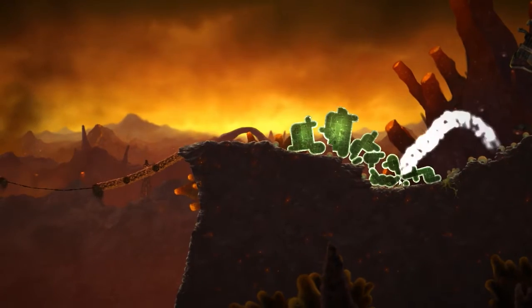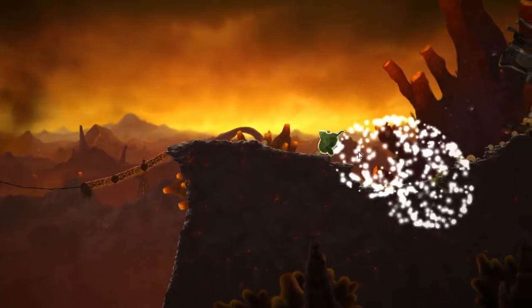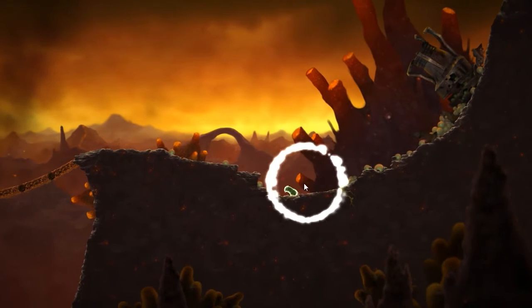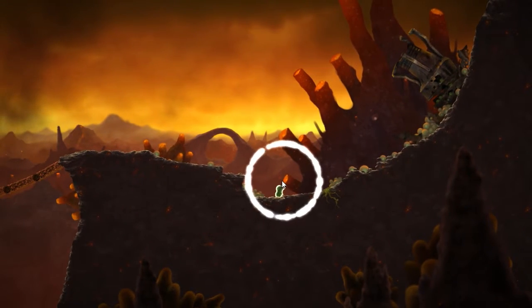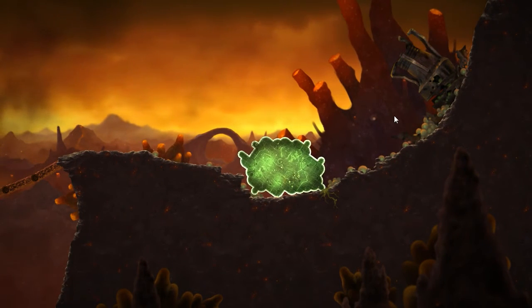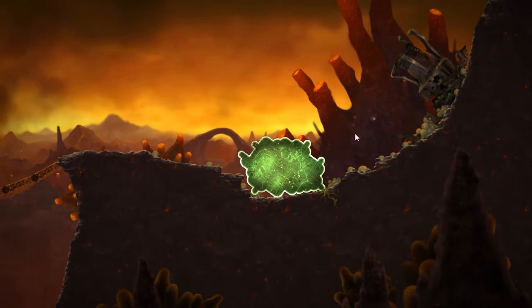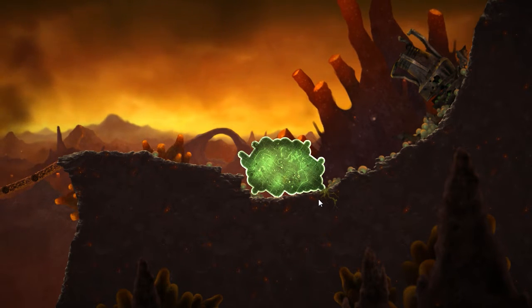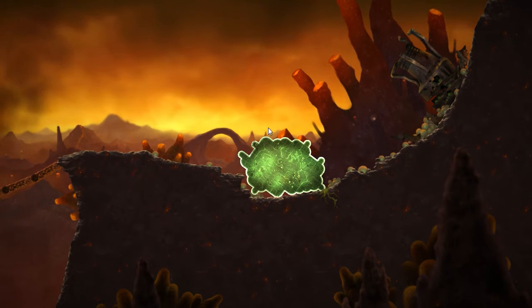The blob always grows back. You can erase the entire thing right down to just one blob — it goes a bit crazy if you're trying to erase the last bit, but it will always grow back as long as it's touching the floor. I think the mechanic works as long as it's touching the floor. There are occasionally moments when it can't grow back and that's usually when it's mid-air. So as long as one bit of your mushroom is on safe floor, you can always grow it back.